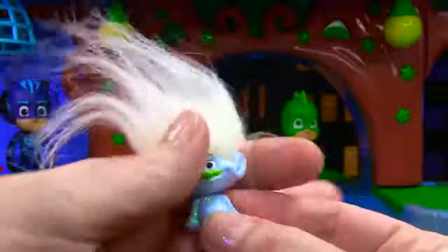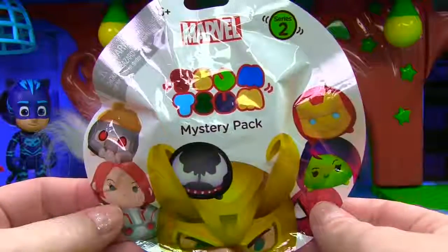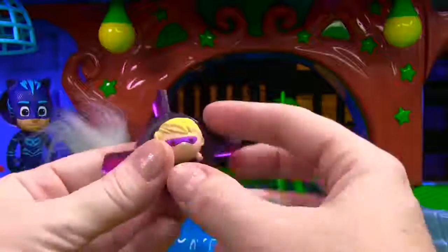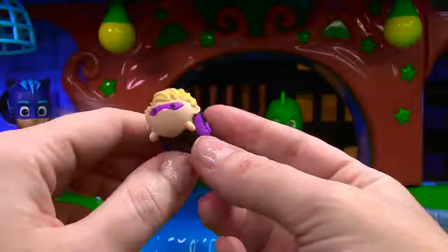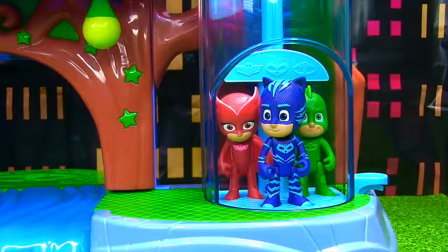It's Guy Diamond! He has this super cool crazy white hair — look how glittery he is! Shake that hair! It looks like Fizzy also gave you a Marvel Zoom Zoom mystery pack — have a look inside. Whoa, who is this? It's Hawkeye! Super cool. Let's pop him out and have a look at his outfit. He has this bow and arrow, and look at his purple mask. Super cool! It's time to hop in the elevator and have Miss Hands give us a lift up to Catboy's level.